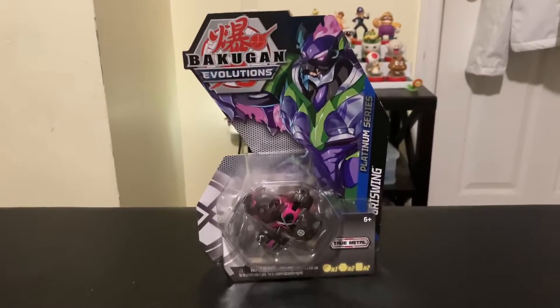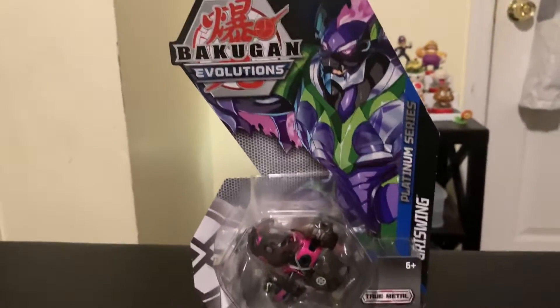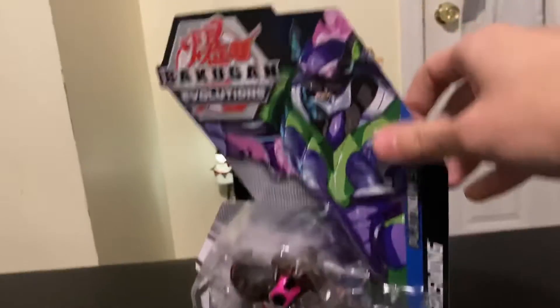Howdy everybody, Leo here back with another Bakugan Evolutions unboxing. Today we have Platinum Griswing, one of the Wave 2 Platinum Bakugan. I found them on Amazon since Wave 2 hasn't been dropping in stores yet, and Wave 1 hasn't been either, but you know I'm always on the lookout.